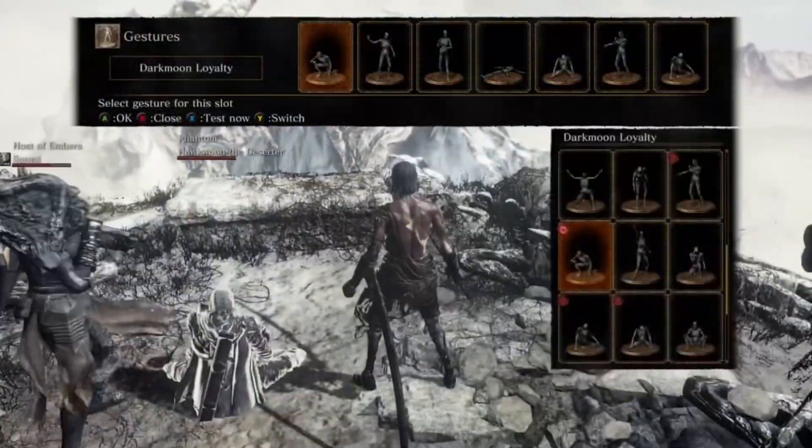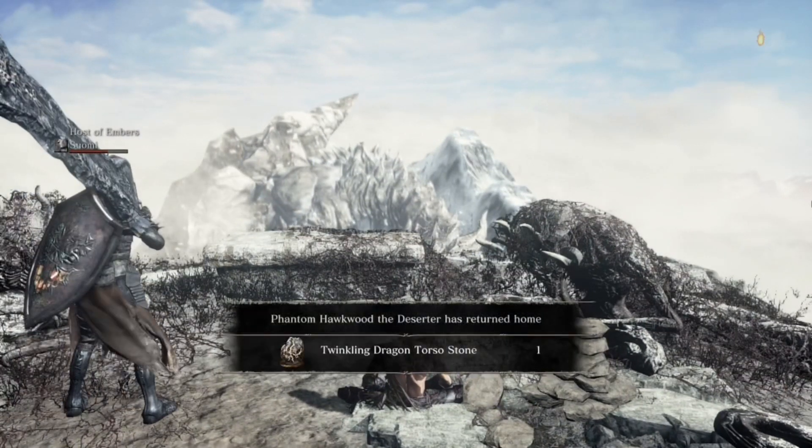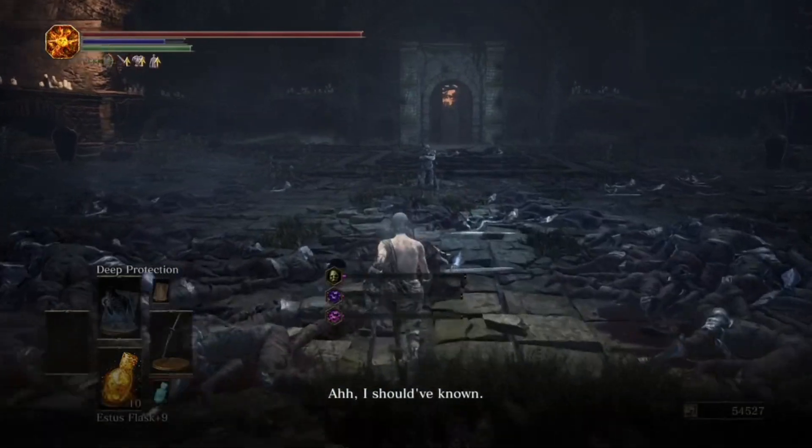At the top of the staircase, do the Dragon Pathmar gesture. Hawkwood will do the same. You'll receive the Twinkling Torso Stone. You can get this even if you don't have Hawkwood. However, to get the head, you need Hawkwood.